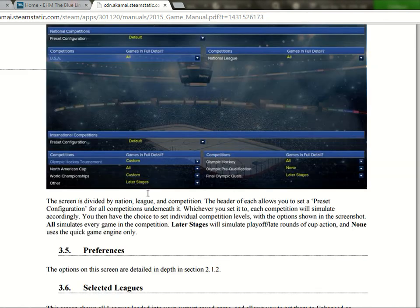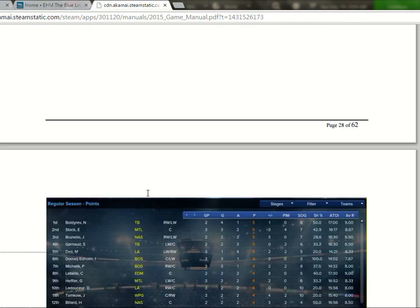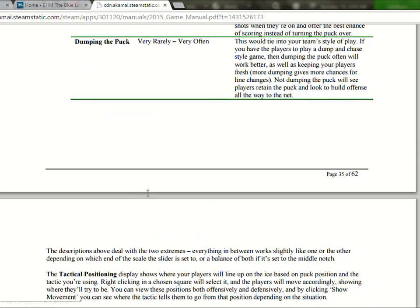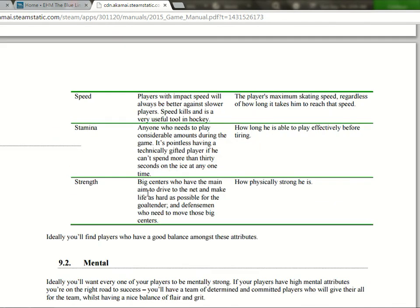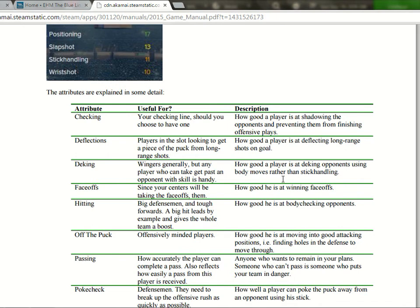Let's go to the book real quick — I don't remember the actual difference in my head between checking and hitting. Checking: how good a player is at shadowing the opponents — so it's basically how good you are on defense. And then hitting is actual hitting. It's just more in-depth.